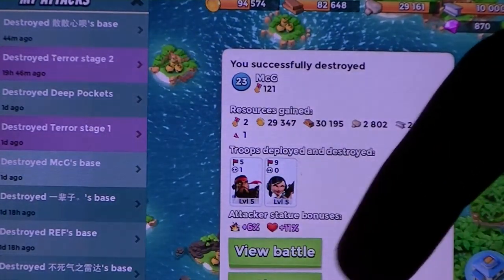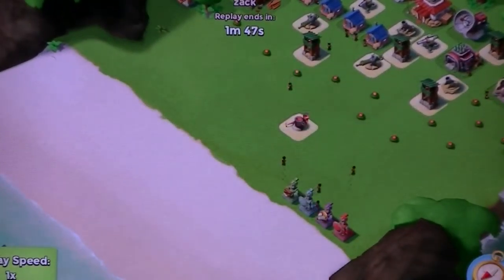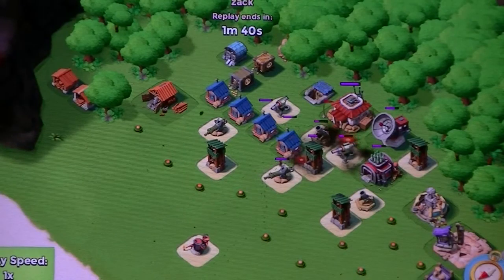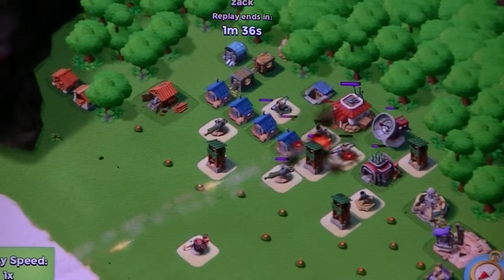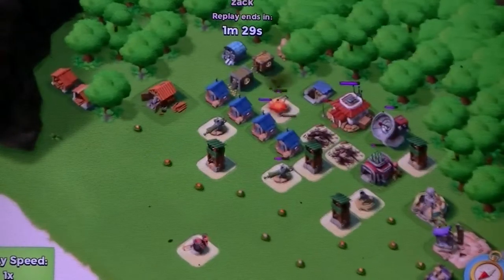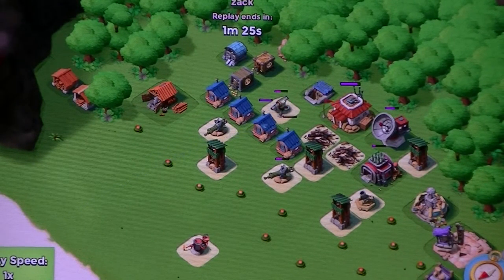This is Meg G's base and I won it. This base was a bit strong but it had everything clamped together in one place, which was a treat for barrages, because barrages just wreck defenses bunched together like that. And then they racked totally.